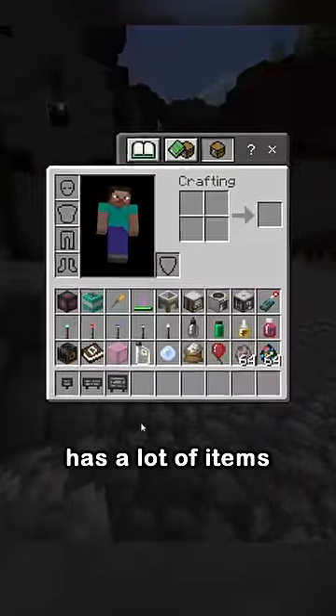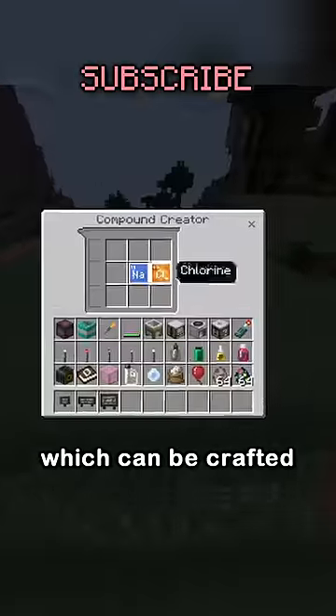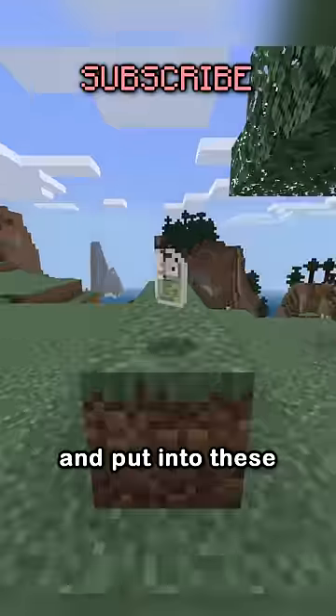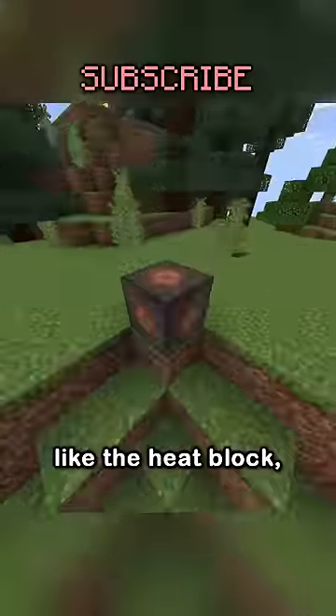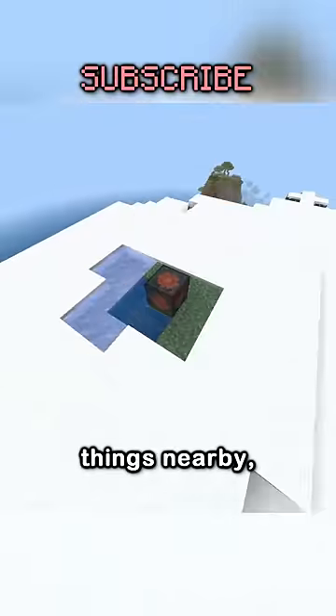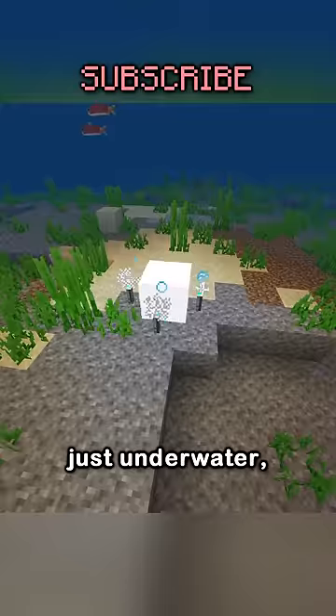Minecraft Education Edition has a lot of items unknown to the standard game, and they all come from elements which can be crafted into compounds and put into these various items in the different lab stations. Some are simple, like the heat block which just melts things nearby, or underwater torches and TNT which work like their counterparts just underwater.